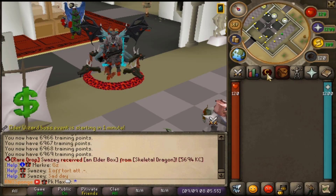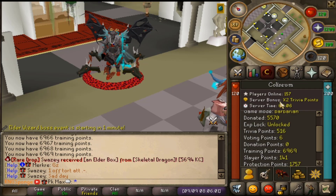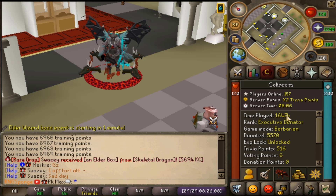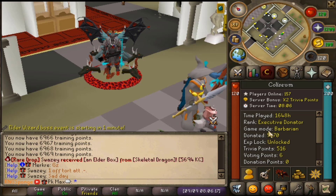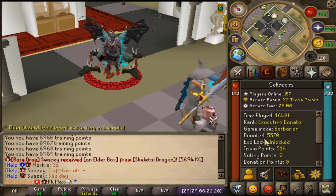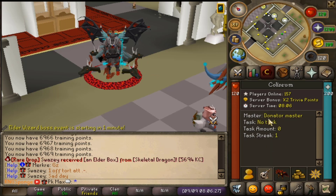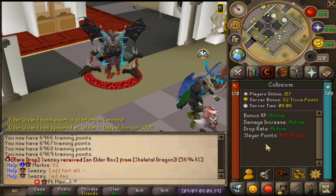The next thing I want to check out is the Colosseum tab. Once you click on that you can see a bunch of different stuff like my player panel and server bonuses. We can even see 157 players online right now — server time is 8 PM, though for me it's only 5 PM. You can see your rank, game mode, how much you've donated, and even boss spawn timers like Elder Wizards spawning in five seconds and the Divine Warrior in one minute.